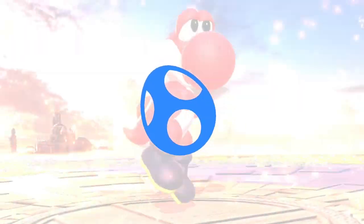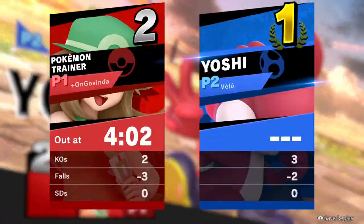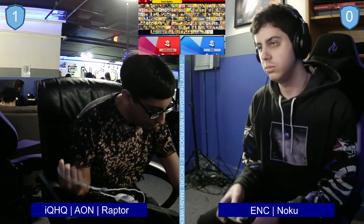Zard is out — caught the roll on getup, back air takes it. Yikes. Yoshi is very good at just mauling PT, especially when it's Zard. Good games — both players, very close match.